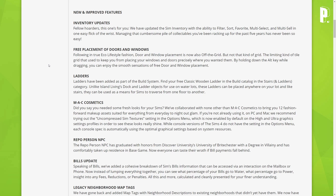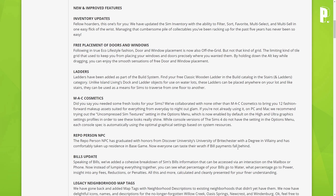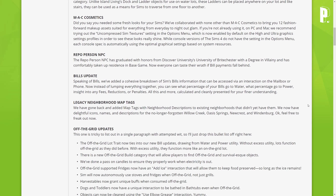Console versions of the Sims 4 do not have those settings in the options menu, but each console spec is automatically using the optimal graphical settings based on system resources. The Repo Person NPC has graduated with honors from Discover University's University of Brightchester with a degree in villainy and has comfortably taken up residence in base game. Now everyone can taste their wrath if bill payments fall behind.